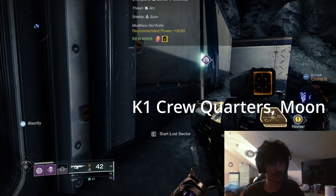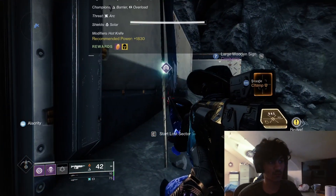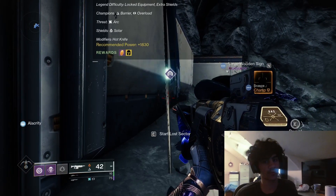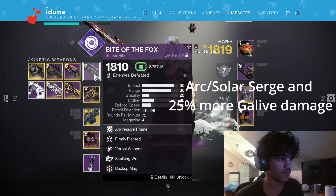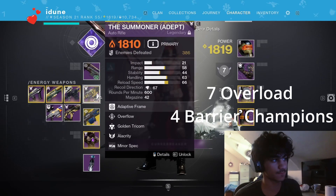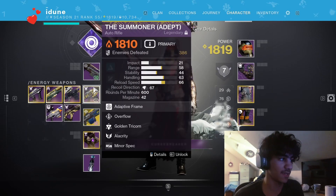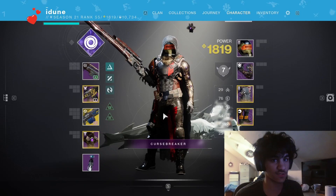What's up — this is a video of doing the new Old Soccer lost sector today, it's the K1 Crew Quarters. I tried it once and it's actually pretty hard with the Overlord and Barrier champions. The Barrier champions are pretty easy, it's just the Overlords — the Fallen captains that shoot the arc things. I'm running a sniper for long range, the Summoner solar auto rifle for the solar shields, and I'm throwing the Ward because it's good for the Overlord champions and also helps with the Barrier champions.